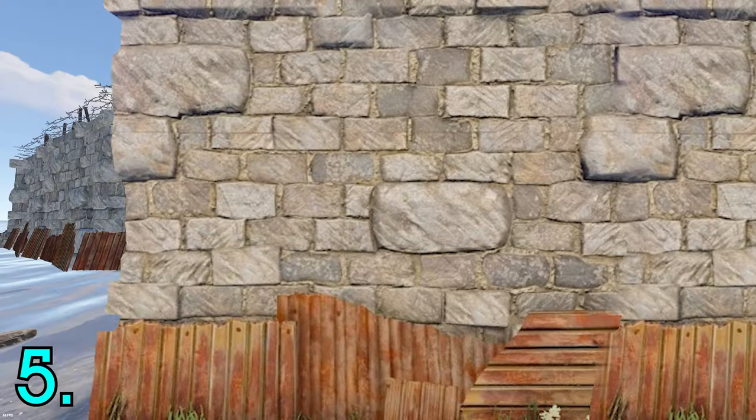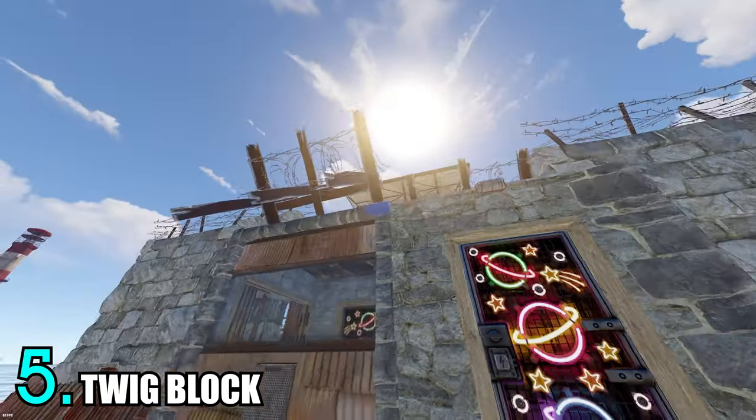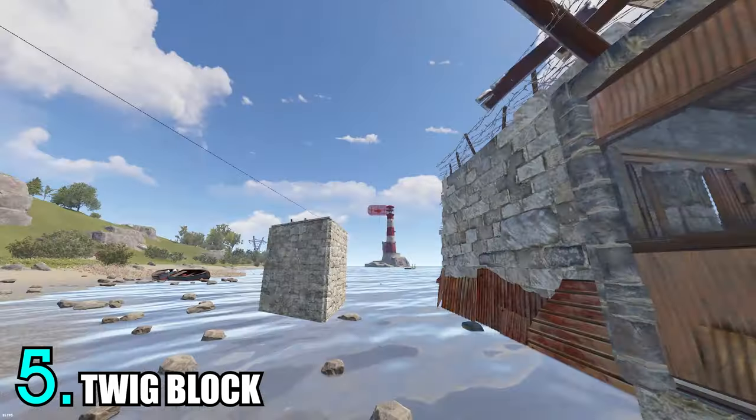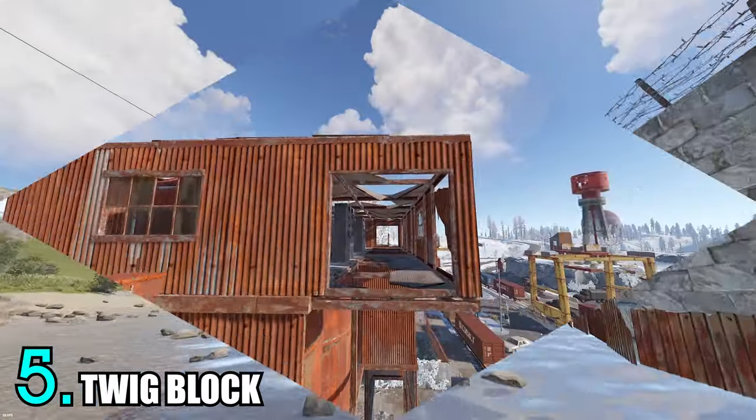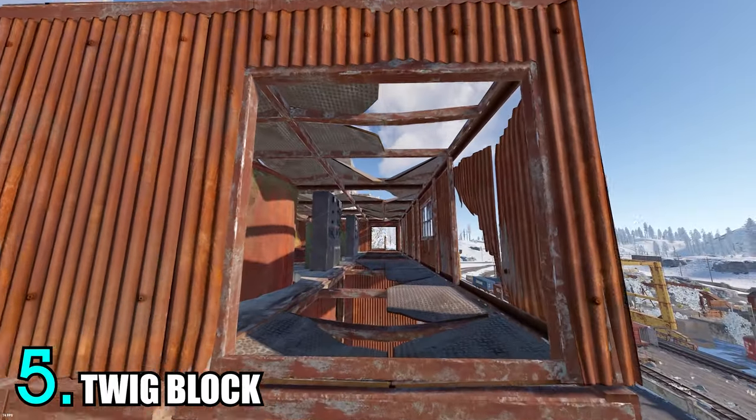For trick number five, we're going to be placing electrical components on the top of walls or doorways on the outside of your compound. This will stop those filthy grubs from placing any twig floors on the side of your base for an easy way in. Most deployables work, as long as they can be placed on walls.